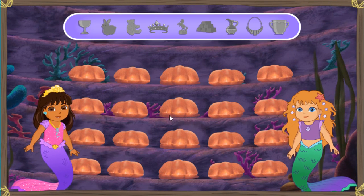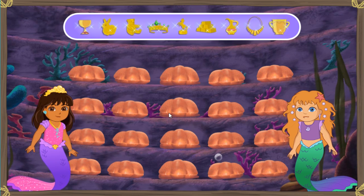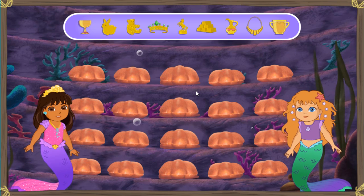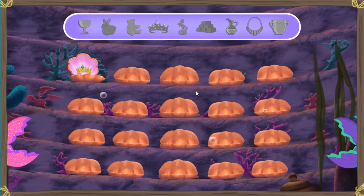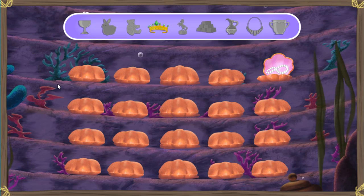We made it past the octopus guard and into La Sirena Mala's treasure room. Dora, look at all the gold La Sirena Mala has stolen. We must get the gold back to its rightful owners. But how can we do it? Ya lo sé! Just wait for the clamshells to open. If you see something gold inside, click it. Remember, we're looking only for the gold treasures. That's not gold — don't click on it. Ready? Let's get that gold.